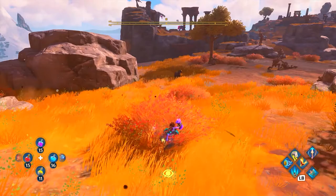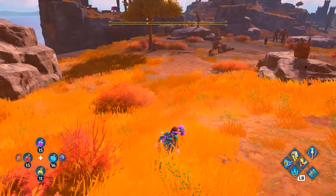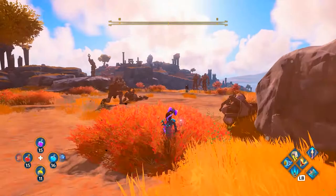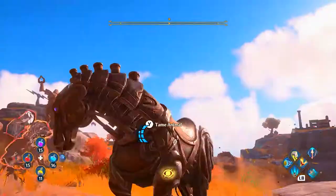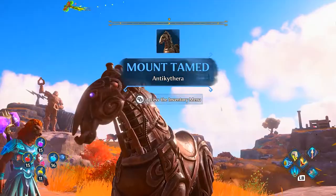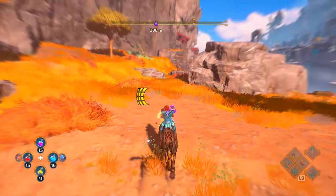Sneak up really slowly, and if you get an exclamation point above its head, stop and let it wander around before approaching again. Since I have the power of invisibility from my Phoenix, I'm using that to tame this guy. This is a completely mechanical horse — nothing biological in it whatsoever — and it looks super amazing. This is another level three mount with three bars of stamina, and it also lights up when running, which is really cool.